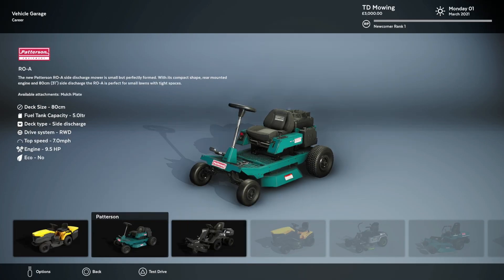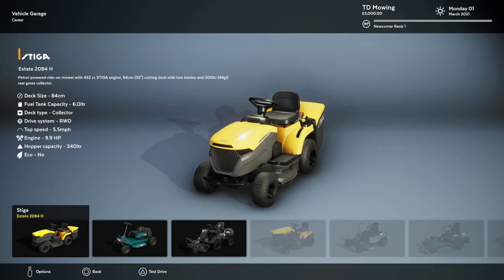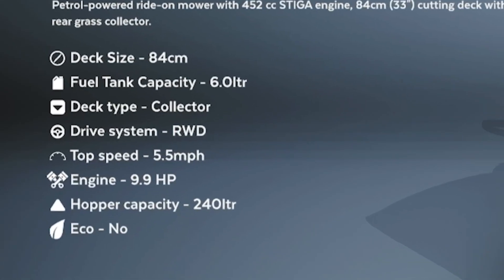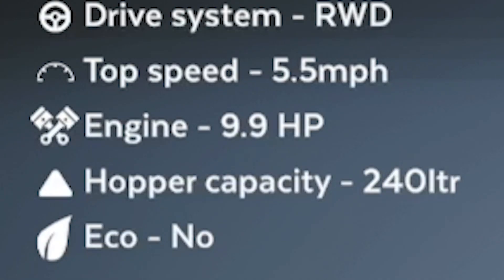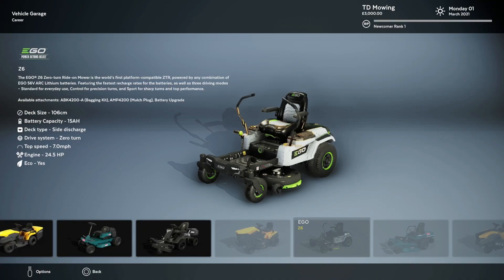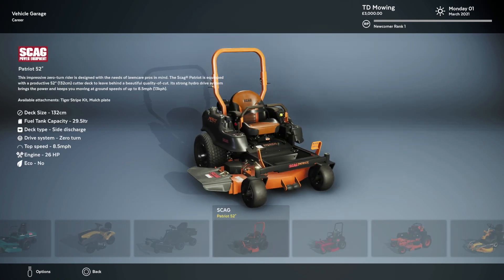Oh my goodness, we've got different ones. The Stigger — I think I want to buy this. 84 centimeter deck size, 6 liter fuel tank capacity, 9.9 horsepower. Come on. Do we give a damn about Eco? Look at all this. Damn, jeez, that looks so clean.